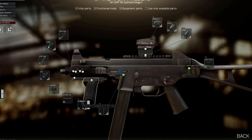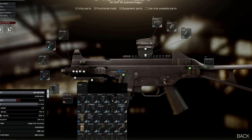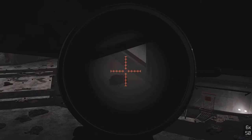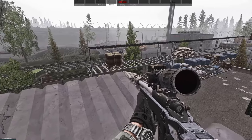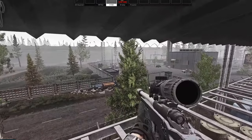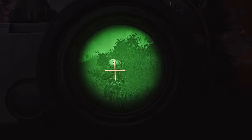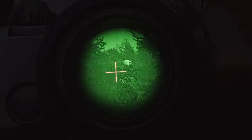Alright rats, me and Vasily are going to show you 11 tricks or tips on the interchange, including some nasty angles, some parkour as usual, and some general advice on tactics. And no worries, you'll see the Ash-12 later in the video. Let's do this.